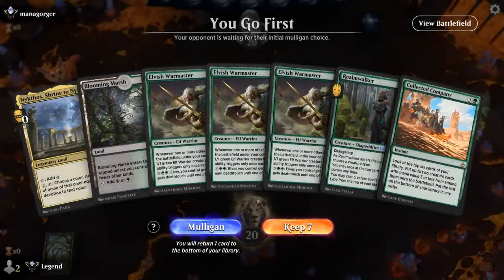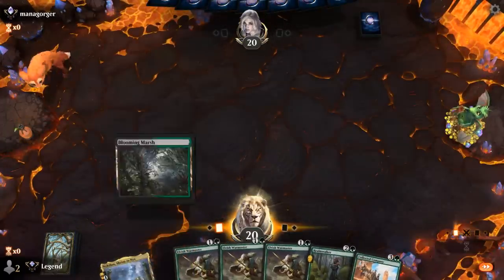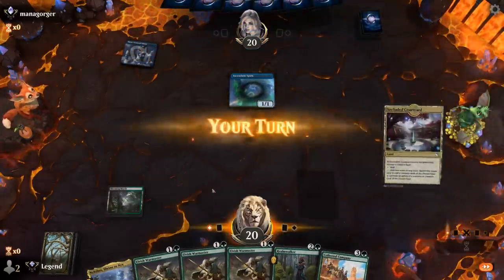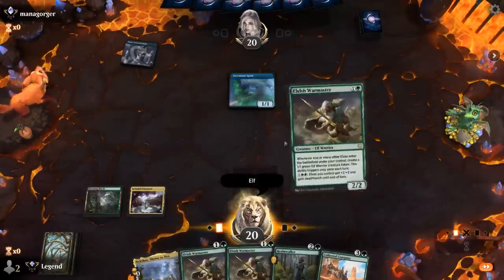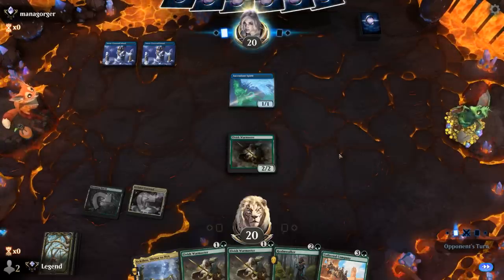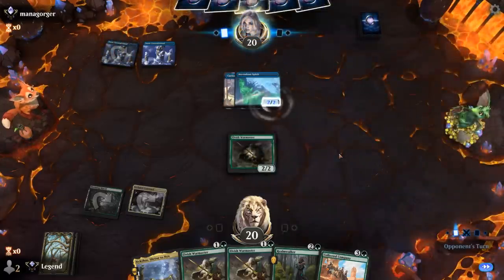We're on the play, no one-mana Elf, but a lot of Warmasters, so we'll try it. We may end up generating more mana with Nykthos as well. Opponent is on a Mono-Blue Spirits deck, so a turn two Warmaster should be decent. Opponent can level up Ascendant Spirit, so they have a free attack. I'll tap out for Realm Walker to be mana efficient, and then if we get to four mana we can maybe double-spell Warmaster.